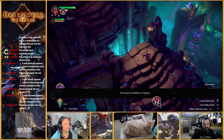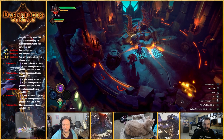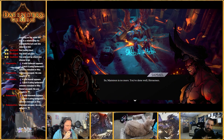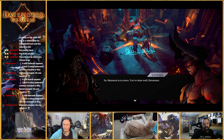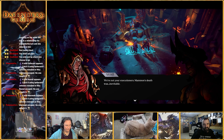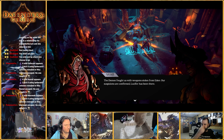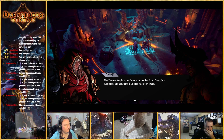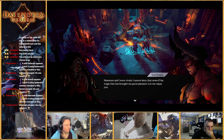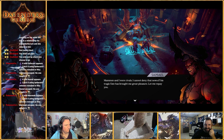New items available at Volgrim. Mammon is no more. You've done well, horseman. We're not your executioners — Mammon's death was inevitable. Yeah, my finger slipped. The demon fought us with weapons stolen from Eden. Our suspicions are confirmed — Lucifer has been there. Mammon and I were rivals. I cannot deny that news of his tragic fate has brought me great pleasure.